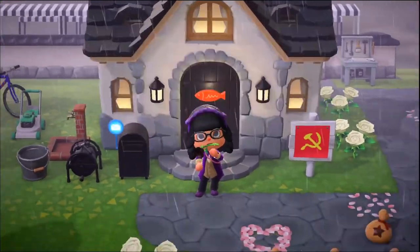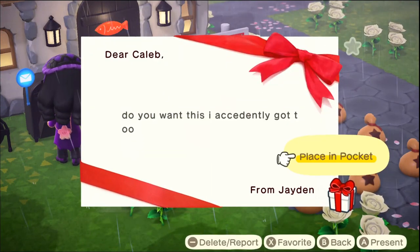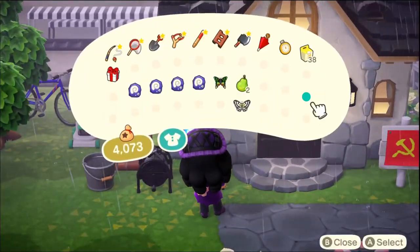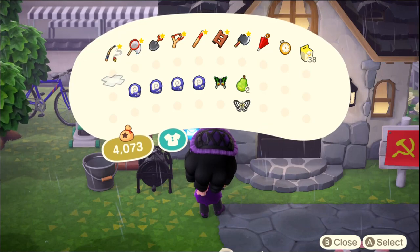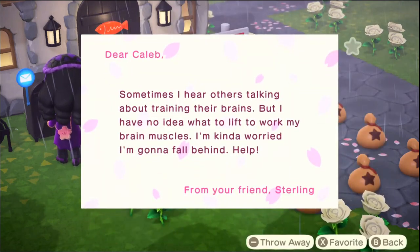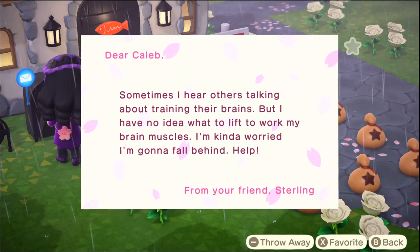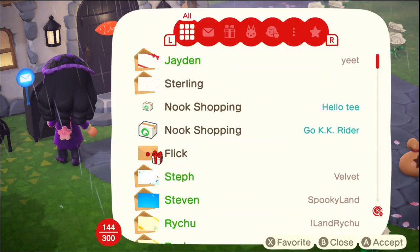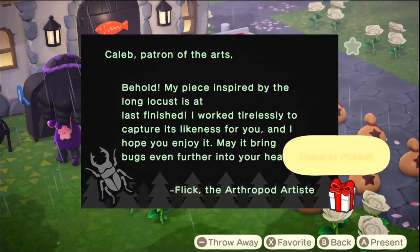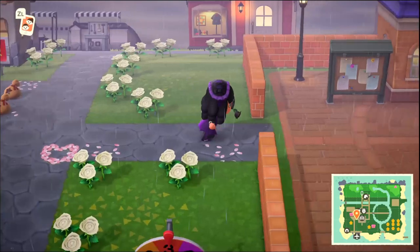Before we go back to her, let's check the mailbox. Jayden, do you want this - I accidentally got two. Calypso, yo I need that, I appreciate that. Sterling says he hears others talking about training their brains but has no idea what to lift to work his brain muscles, so he's worried he'll fall behind - help! We got a KK Rider flick - oh, the long locust. Don't really care too much about that, but we'll throw it inside.